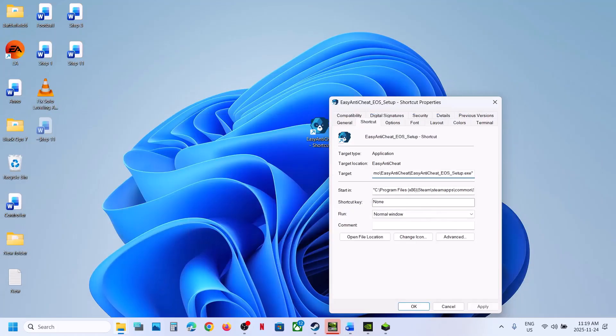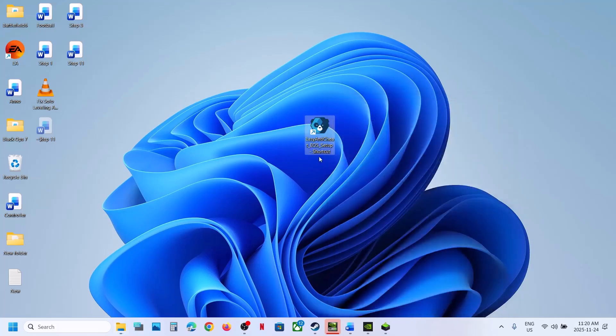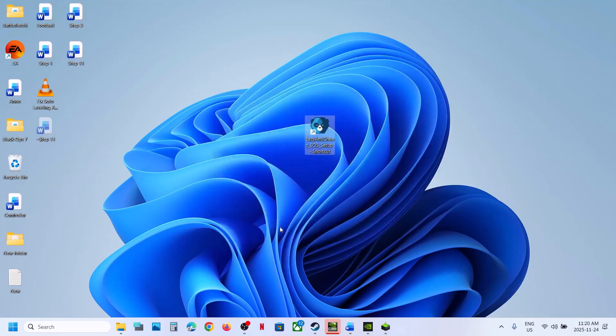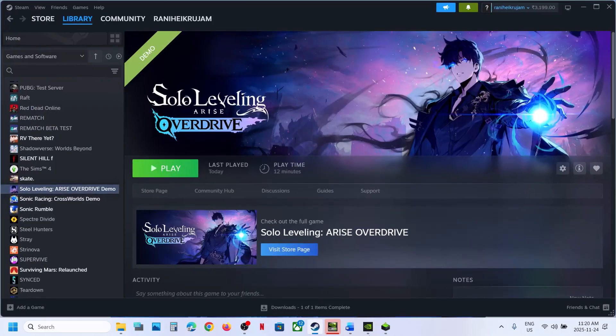After the quotation mark there is one space. Then you type in: install space PROD-FN. So after the quotation it's: one space, then install, space, PROD, hyphen, FN. This is provided in the video description. Now hit Apply, click OK. Then make right-click on Easy Anti-Cheat and Run as Administrator. Click Yes to allow. Now relaunch the game and check.